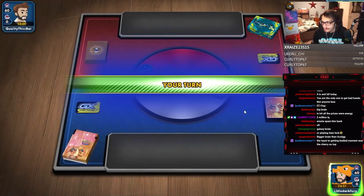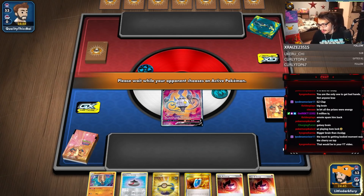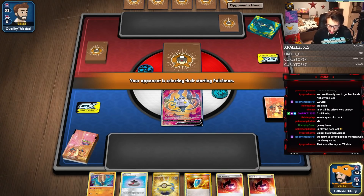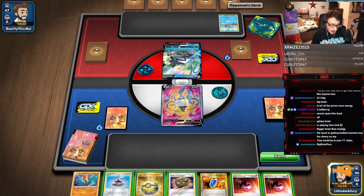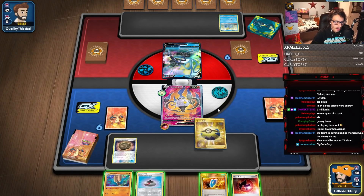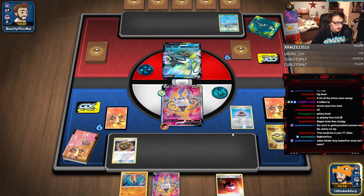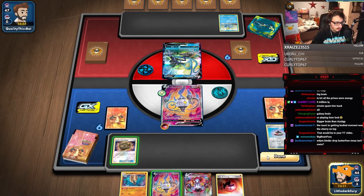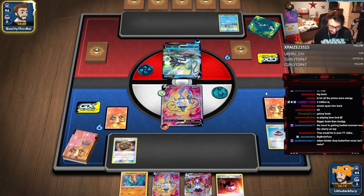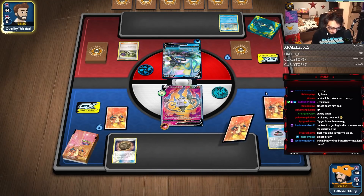Someone clips that for Twitter - that was just funny, that was an insane moment. Maybe I'll put it on the YouTube video. I don't usually like showing games against non-competitive decks in my videos, but that might be too good a moment not to include. We need to find a supporter and a Weakness Guard energy here in the bonus stream match against Intelion VMAX.